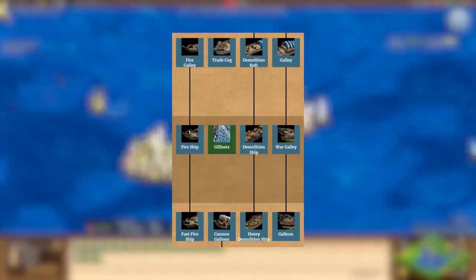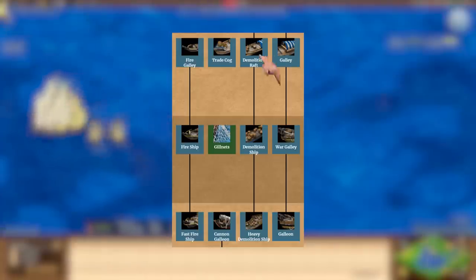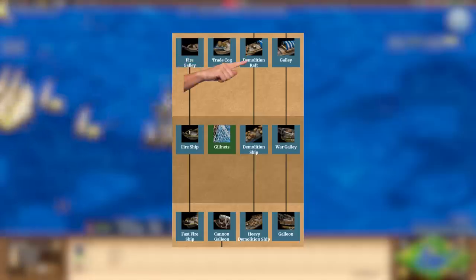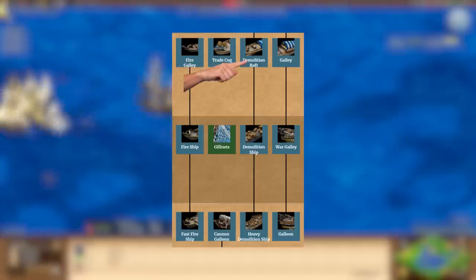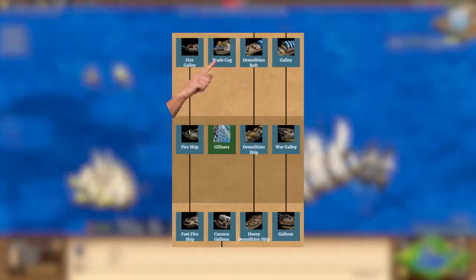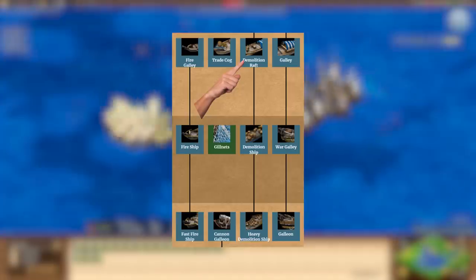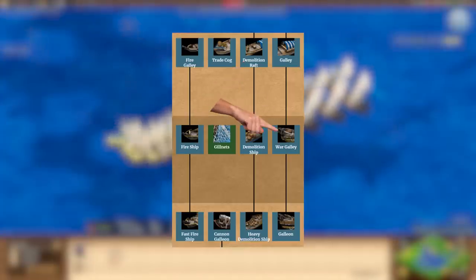So what the devs implemented was this Feudal Triangle system, where you have galleys, fire galleys, and demolition rafts. They attached the upgrade for fire galleys and demo rafts not to arriving at Castle Age — because they felt that would be too strong — but to a technology. And this is very, very confusing.